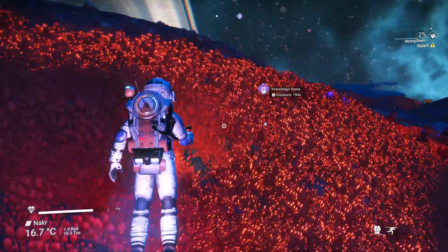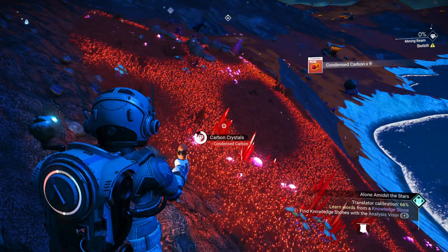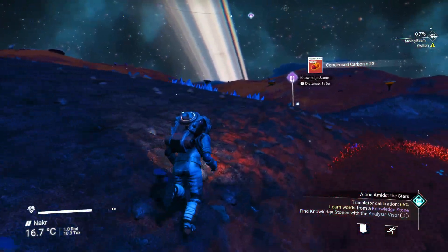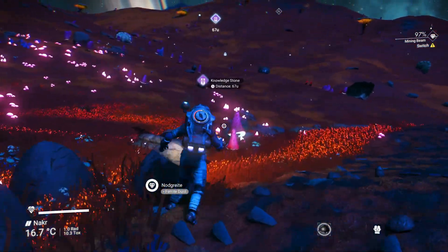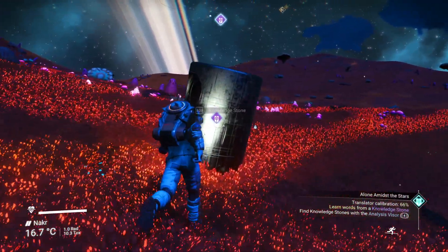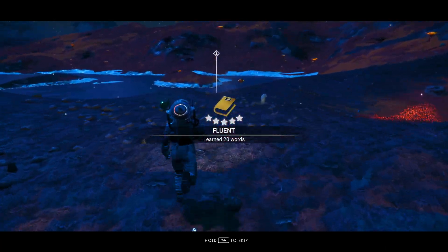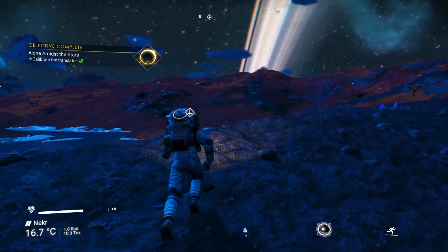Oh, stuck on the hill — face planted the hill. Condensed carbon is handy to have, so we'll grab some of that. I want to get more movement on the Exocraft too so I can go further. Viking word for 'will' — okay. Is that milestone accomplished? 20 words. The calibrate translator task has been completed.